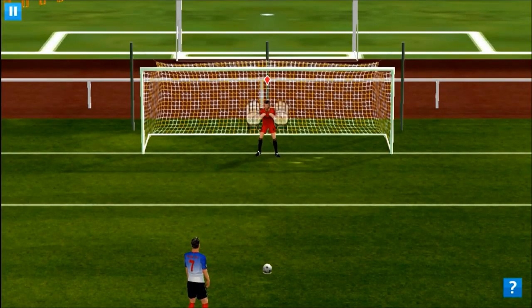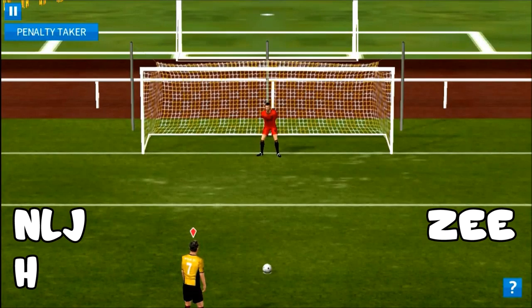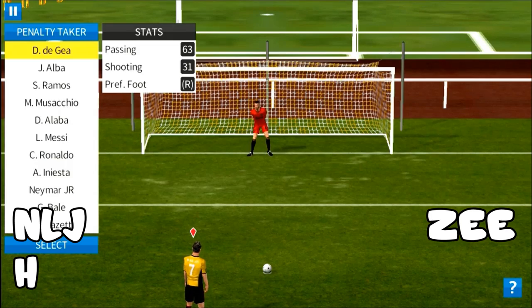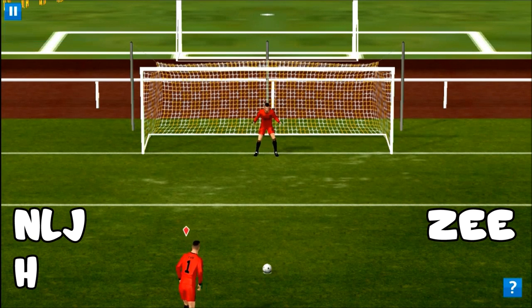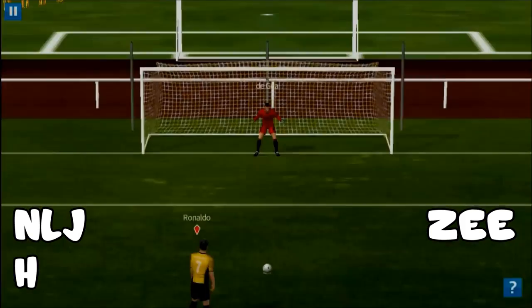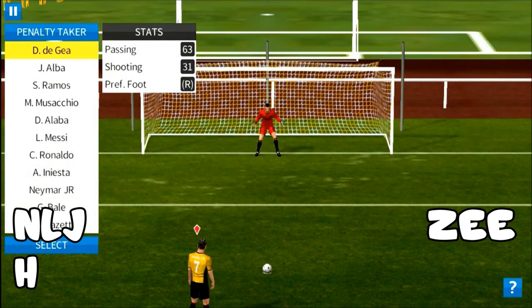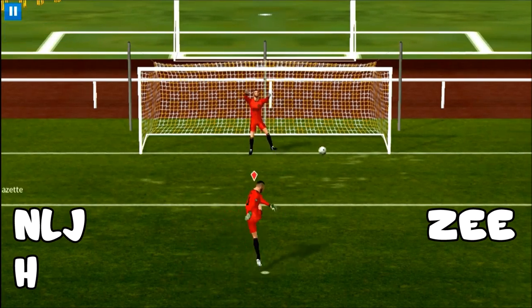De Gea, why? H for NLJ. Oh, you have to score a penalty with De Gea — without using the penalty glitch. You have to score a penalty with De Gea. This is one. I have H and you don't have anything. I used the penalty glitch on that one, apparently. Try again, because I used a penalty glitch. De Gea — and BANG! Yes!